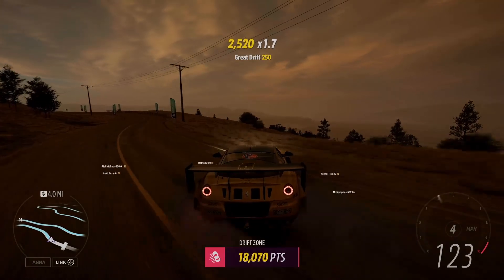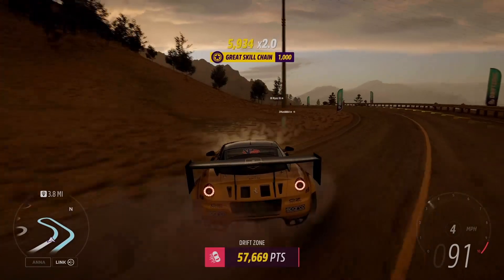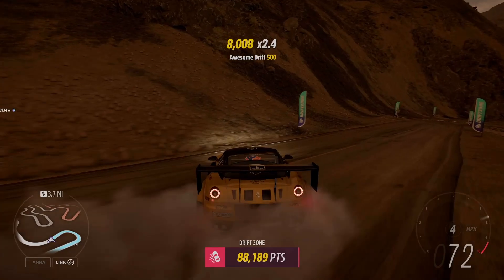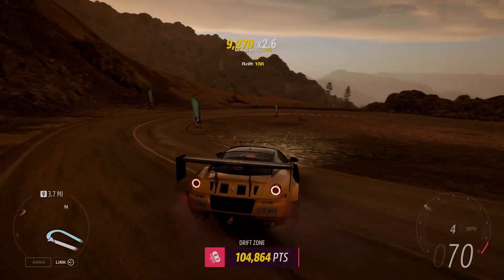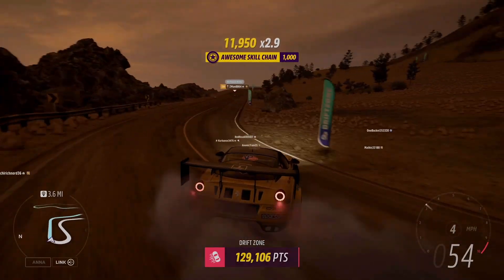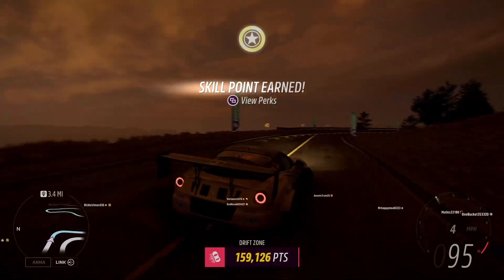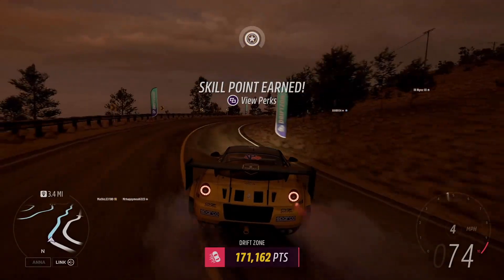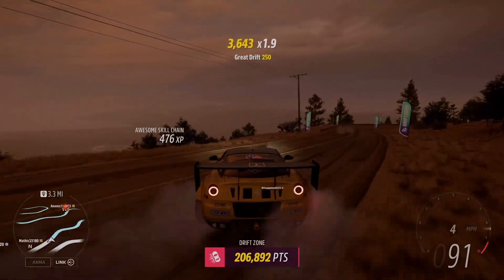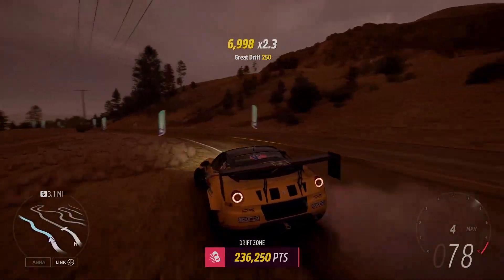Here we go then — a million points from the Cara Este Drift Zone. Keep in mind that speed and angle are your friend. The faster you're going with the more angle you have, the more points you're going to accrue quickly. Try not to worry too much about speed and angle though — keeping it on the road, keeping it within the Drift Zone, keeping those points consistently coming in and you'll soon hit that one million point objective. If you're not used to drifting, expect to do a few runs before you hit that one million point objective. I'm going to leave you guys with the run I'm currently on and I will catch you at the end of the video.